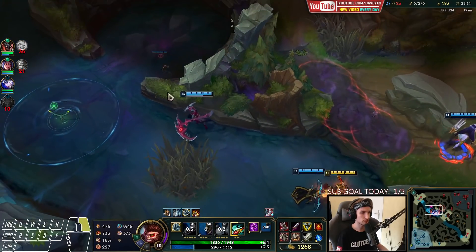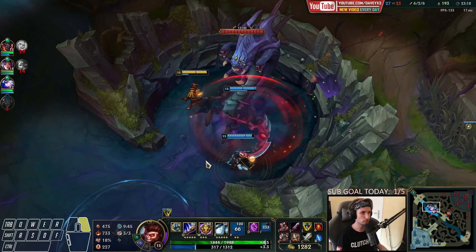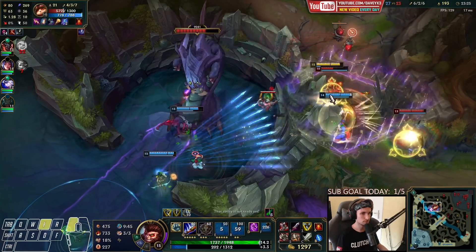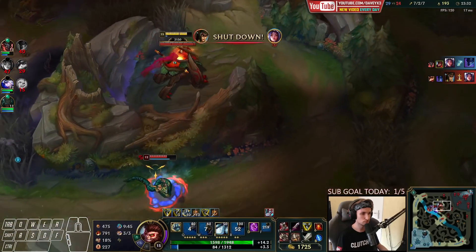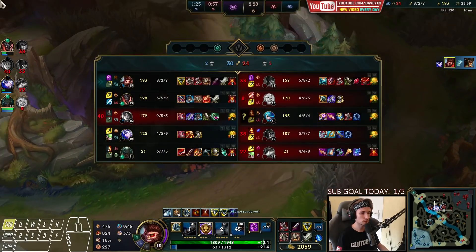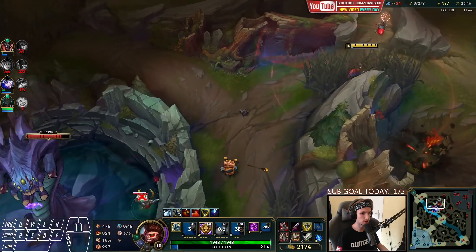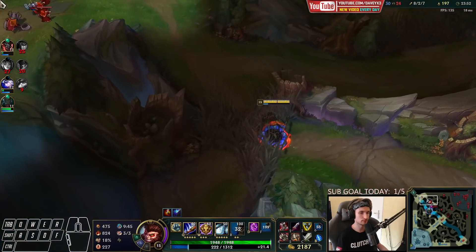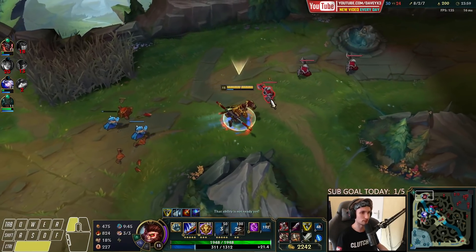I should have used my ultimate earlier — I tried to get the full combo off right there. Two of them are dead. I could probably kill him — got him. There's Gwen here around. Got the red buff for myself as well. Man, Wukong with Hydra is so satisfying — it's so satisfying to play this champion and farm out and get patchwork going. It's so easy to do.